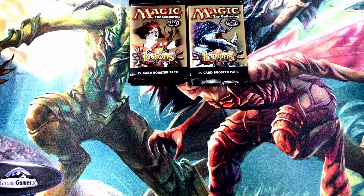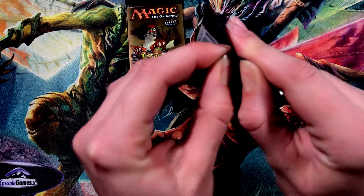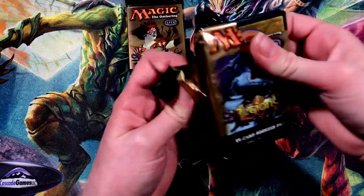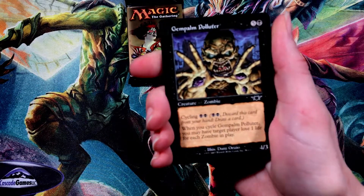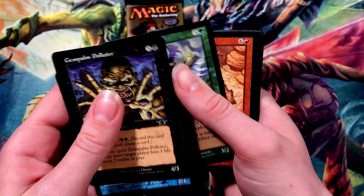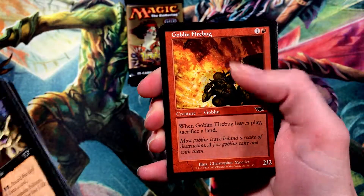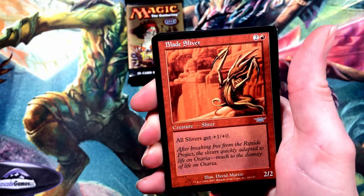Let's go right — this one. We're opening the second pack. They're sealed at the top so you just gotta tear it open. In light of October, we've got a Gempalm Polluter — that's cool. We're getting a lot of the same commons — another Def Blade Elite, and a Skirk Outrider. These are pretty mappable too. And there's the Blade Sliver again for the first uncommon — weird.